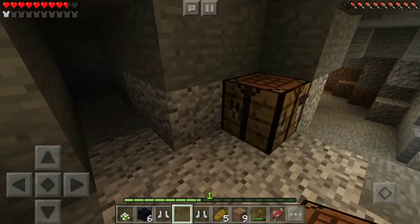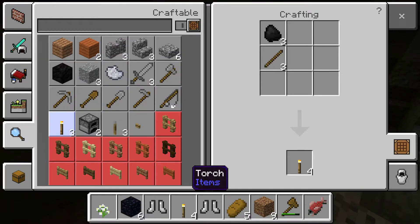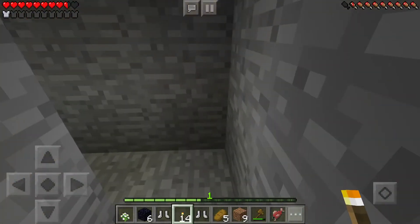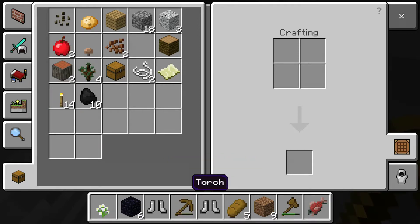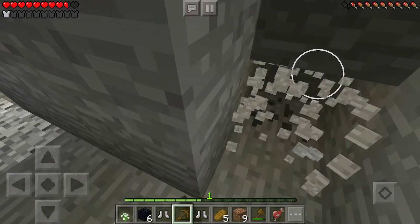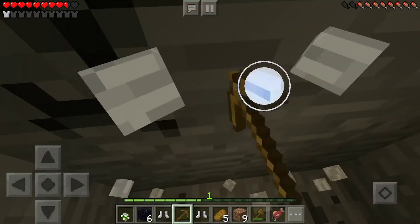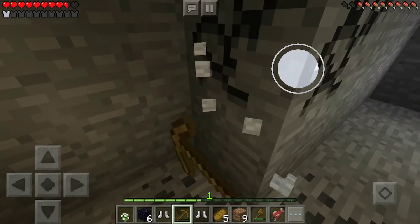That should be enough coal. Four sticks — that's not a lot. At least I have something to light up my house with for what I have so far. And later on in the video, I will be building a food machine in my house, just like I showed you on the last Minecraft tutorial. That's what I meant by cave houses — I'll show you what I do when I live in caves. Maybe it will inspire you, and you'll come up with your own ideas, or you can just do what I do, because I think it's really cool.